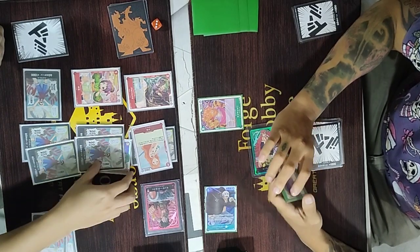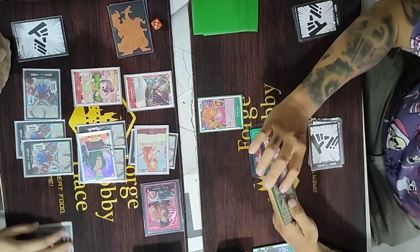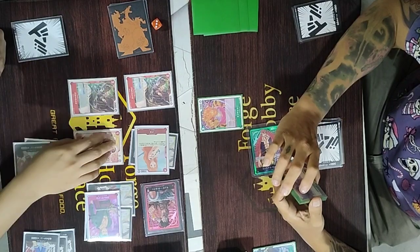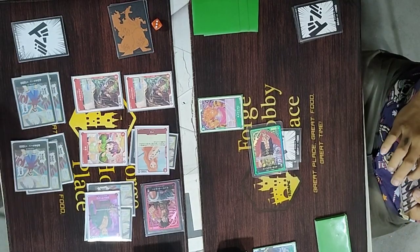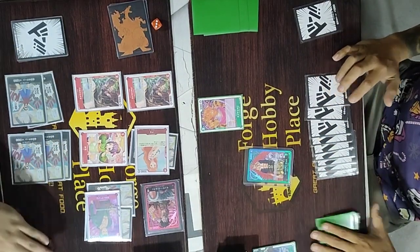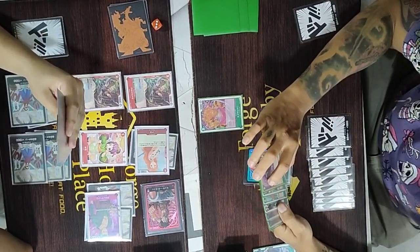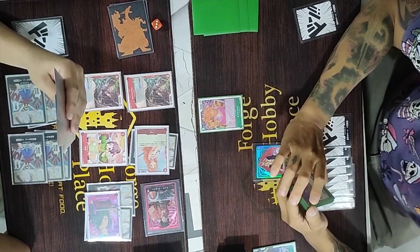I pay one and use Otama, applying minus 2k to Law, bringing it down to 2,000. I play the Rush Zoro and attach two Dawn, giving it 7k, then attack Law which is down to 4k. I paid two Dawn for another Bartholomew blocker. We've cleared out some of Kid's board and added a blocker, so we're a bit safer this turn with two blockers even though most of our attackers are rested. He then used Kamamushi to attack Nami, which we let go.